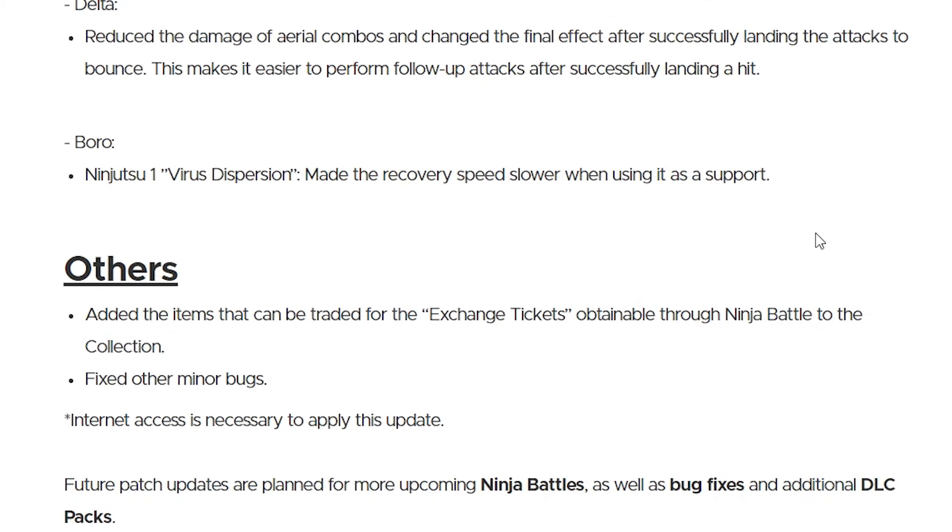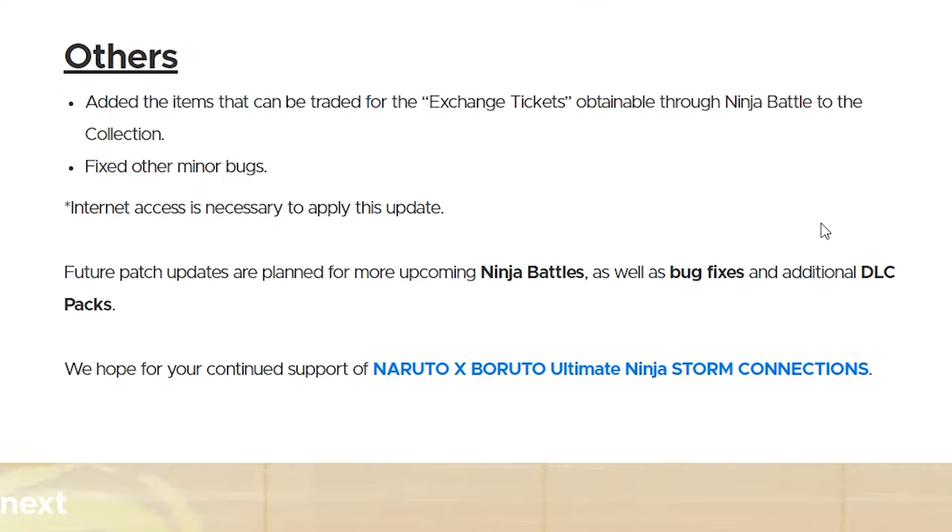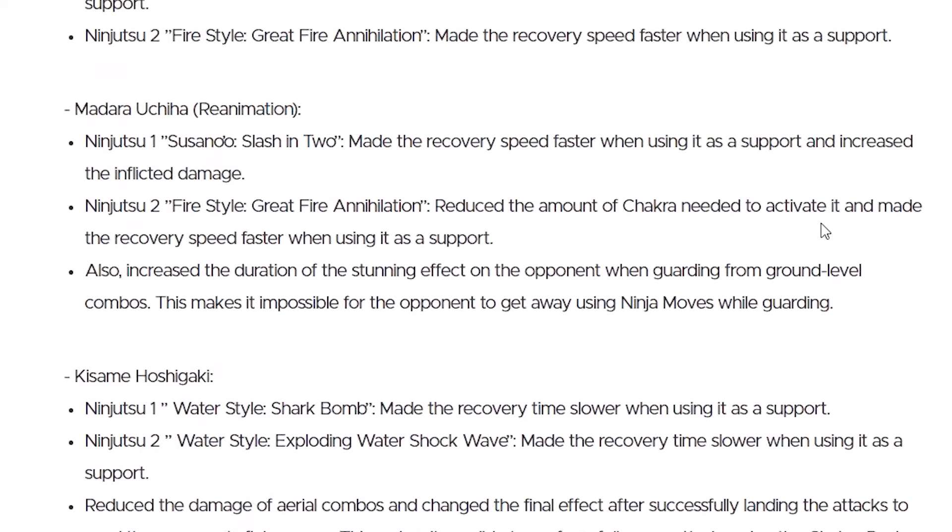With that we are finally done with the character adjustments. Future patch updates are planned for more upcoming ninja battles as well as bug fixes and additional DLC packs — interesting they said packs even though there's only one more DLC left. Anyway, that's about it for these patch notes. The overall aim CyberConnect2 are going for here was just to reduce the power that supports have to influence a match overall. These patches aren't bad in my opinion but I'd only truly know when I play the game.